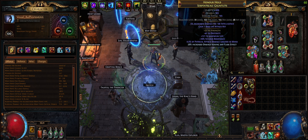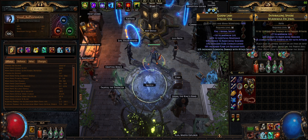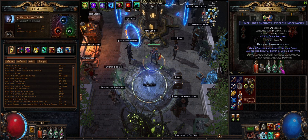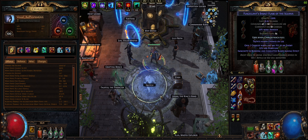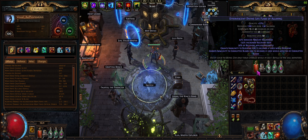I recrafted a ring with a bit better life and chaos res, and recrafted the gloves so I could get damage or attack speed on them. Shock avoid belt, onslaught boots — standard flask setup.